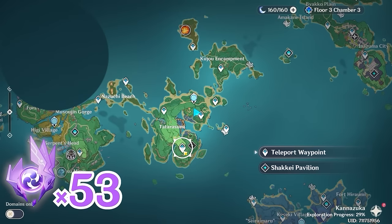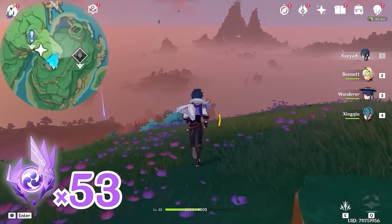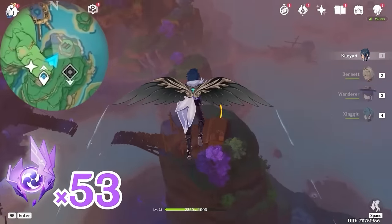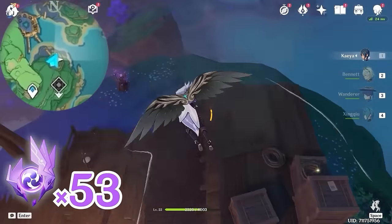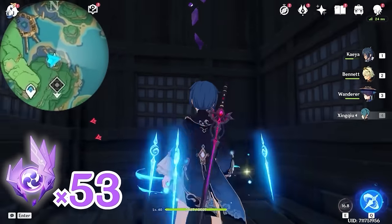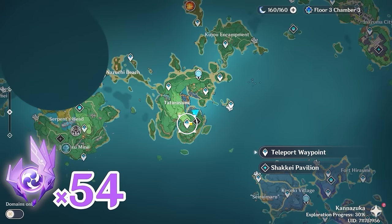After that, let's teleport to this waypoint, and let's glide towards northeast, upper right on the minimap. There's a house here, and inside the house there's an Electroculus. Then let's teleport back.